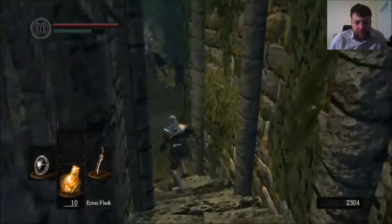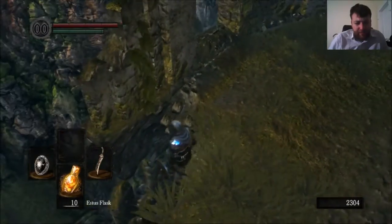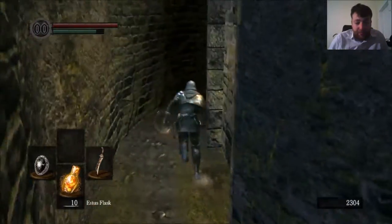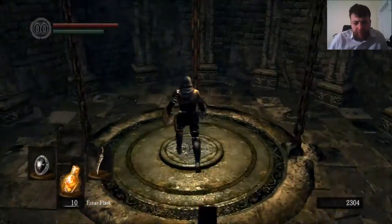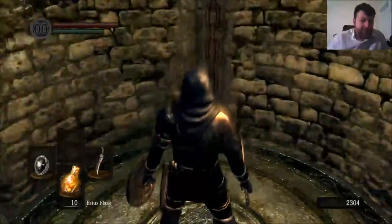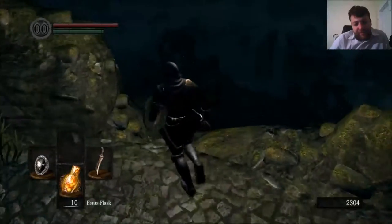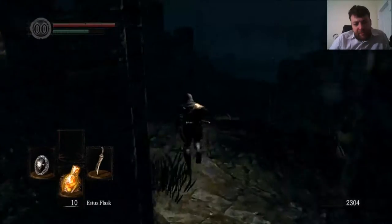The first thing we're going to do is go down here into New Londo Ruins — I can't remember what it's called — and we're going to get the first reinforced Firekeeper Soul. I usually jump down here and just go for a suicide run. I can pick up the Estoc as well, which is a pretty decent Dexterity weapon at least for the beginning. Once you hit like the Gaping Dragon it really isn't that great anymore — it doesn't do enough damage.